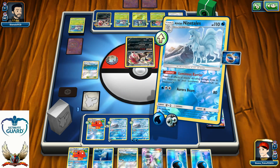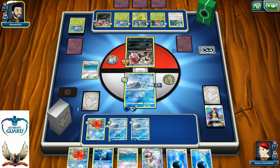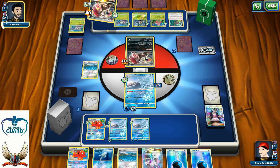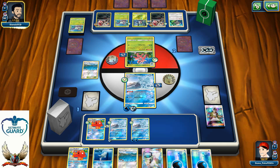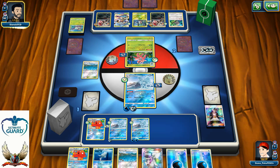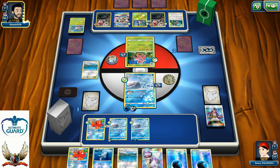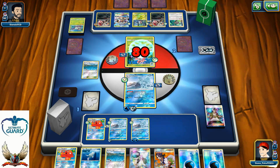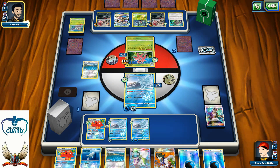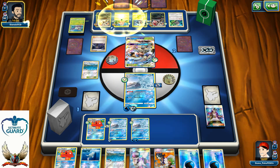He has Tapu Koko and Sycamore left. I'm just hitting for 80 — I don't need to rush. I have N available so I'll have enough damage output. Retreat down to Lurantis. Now it's time for Lurantis to take some punishment. He evolved Golisopod but it's good and better to see my opponent discarding or playing his resources. I'll keep energy cards in hand because he might Lysandre or N my Octillery.